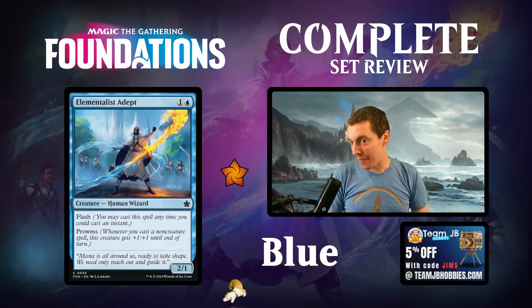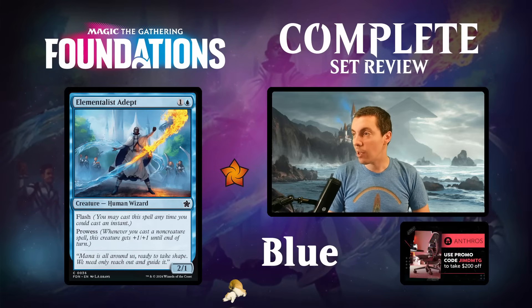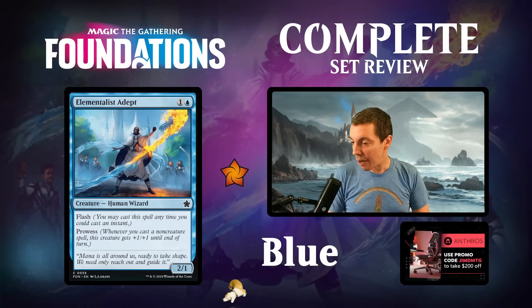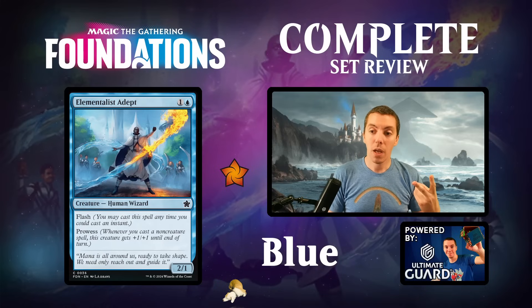Elementalist Adept - a common, a 2/1 flash prowess. Good limited card. Prowess is pretty good and there's a lot of instant-speed stuff going on. It's also a wizard. The body is okay - not great. One spell makes it a 3/2, which is likely to trade in combat, so you need two spells to get over the top. That kind of damns this card a little, but it's fine - a good limited card.